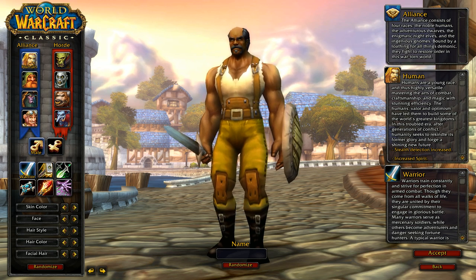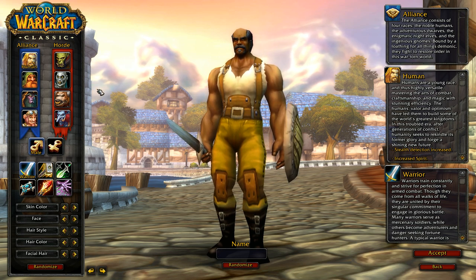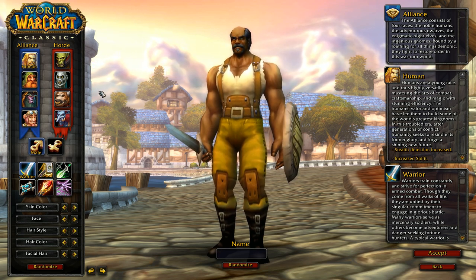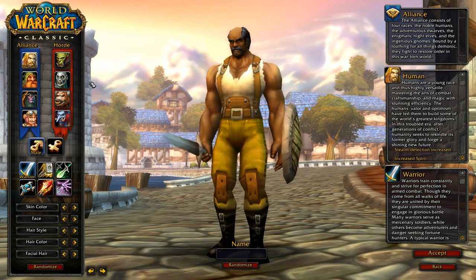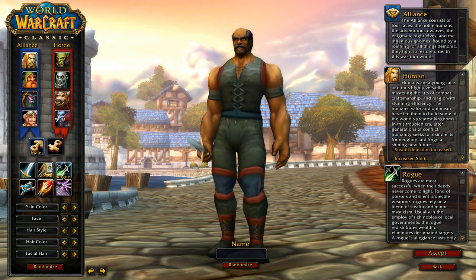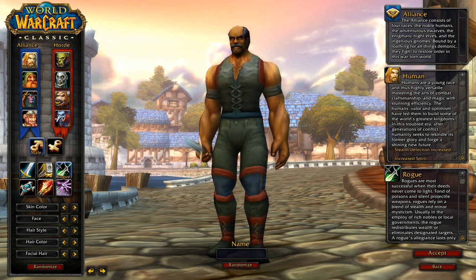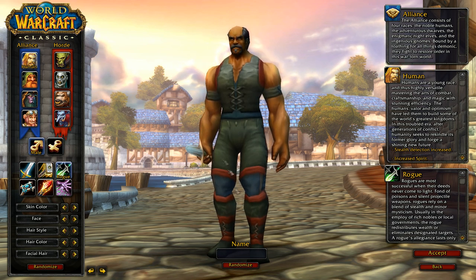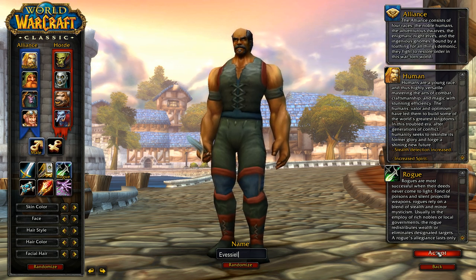Orc, dwarves, undead, and night elf are definitely going to be the best races. Moving on to weapon skills — the most common starting weapon skills for rogues are daggers, thrown, and unarmed. Those are the three play styles every rogue player starts with. Advanced weapon skills include bows, crossbows, fist weapons, guns, one-handed maces, and one-handed swords.